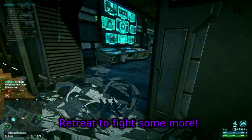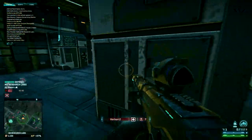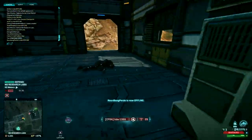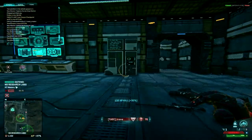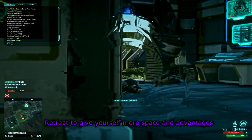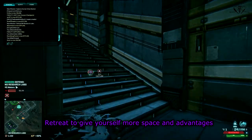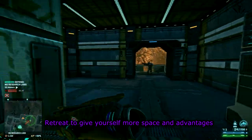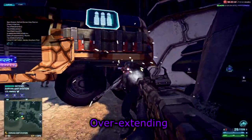Retreat to fight some more: retreating is a very good idea to set up a quick counter-attack. It also lets you maintain the upper hand as enemies walk into new environments. Don't stay and fight just to kill two guys out of three if you know you'll die — don't restrict your movement, and use the environment to your advantage.